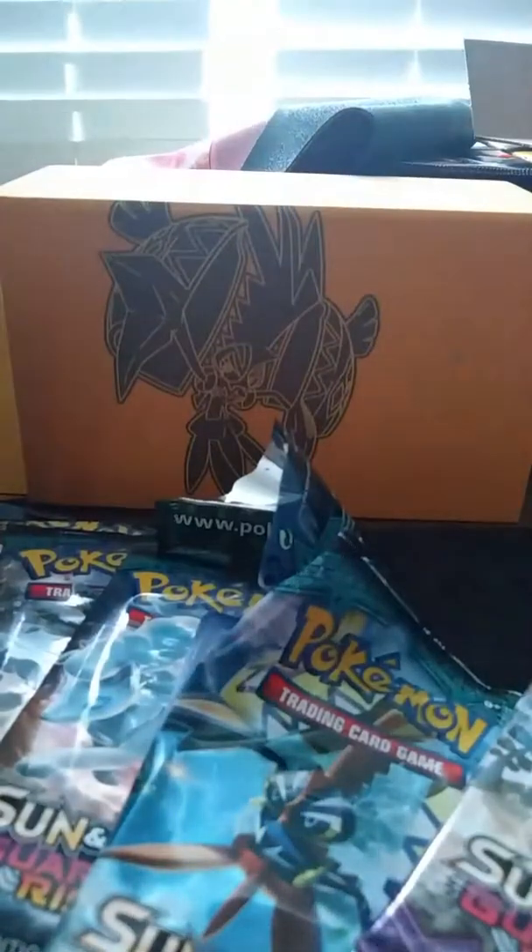Alright guys, this is the Guardians Rising Elite Trainer box, and you get this — that's the box, it's yellow, and this is what it looks like.